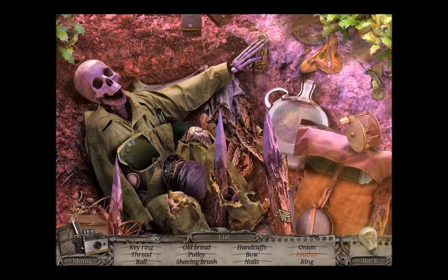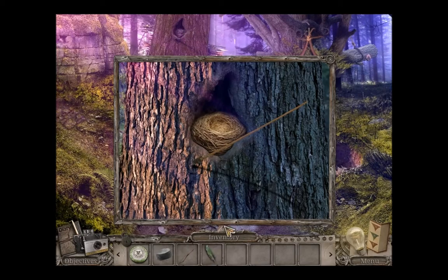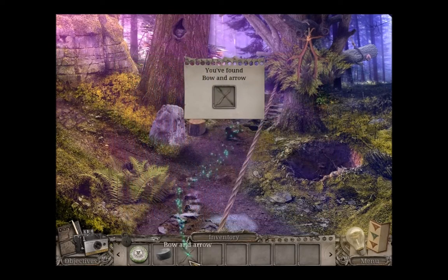Yeah, they've done that. Ring. I'm looking for something round, but it could be a square ring I suppose. It's not on his hand. That's a button. That's a medal. It's underneath his hand. I found a bow and a feather. We can put that up there. Now I've got a bow and arrow.